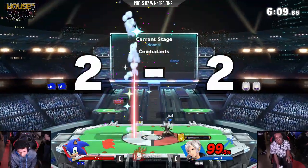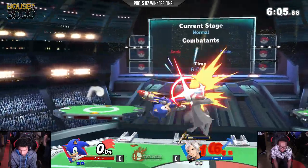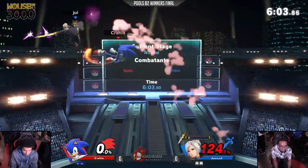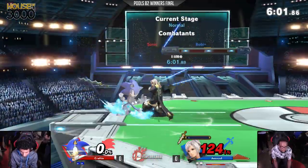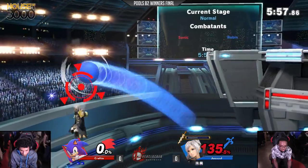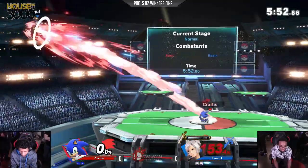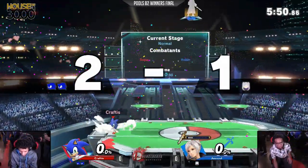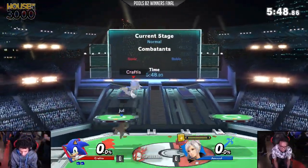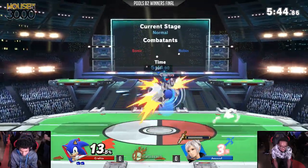That unfortunate-fortunate weak hitbox he got off the up air led to Jewel's advantage, as he was able to secure that nice up air right there. Still a very powerful move. Craftus reacted properly to the falling hitbox. It's like — hold it, get it. I'm going to need a sword out of my face. I did not make this purchase. Return to sender. Let me just remove this toothpick away from my head real quick.